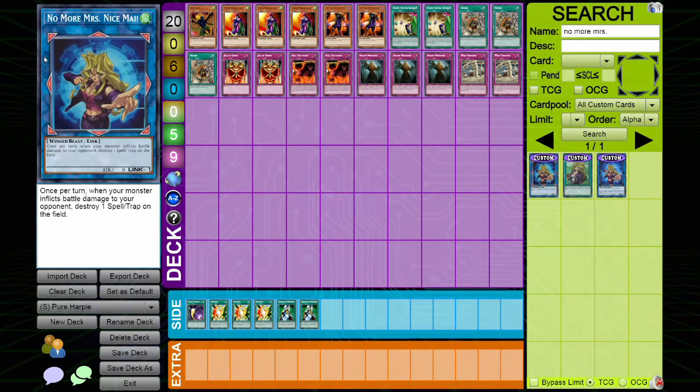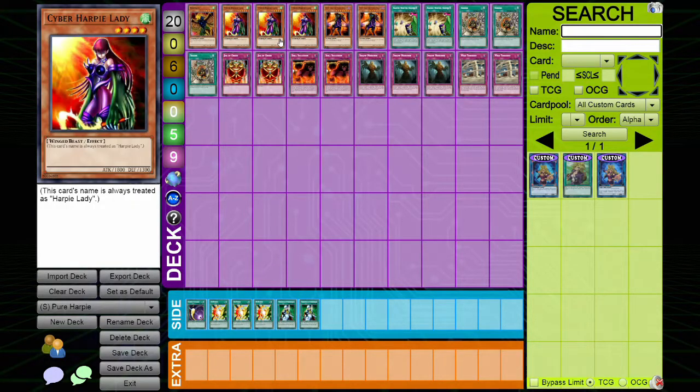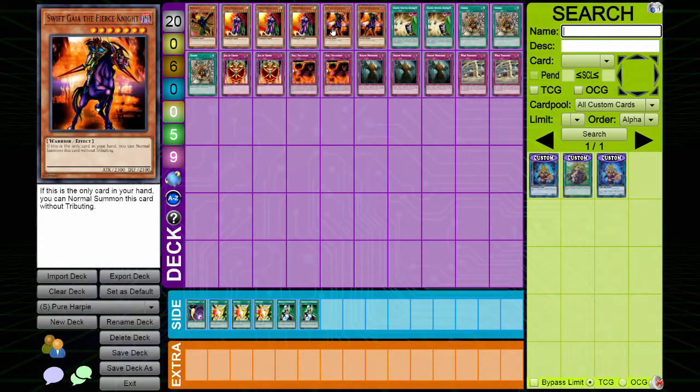No More Miss Nice Mia is our skill. In the main deck we're playing triple Harpy Lady — Cyber Harpy Lady, I should say. It's treated as Harpy Lady while in the deck, so you can't play Harpy Lady 1, 2, or 3 while playing this deck. We don't play Sisters or Elegant Egotist here — we don't need to swarm the field, we're just trying to destroy spell and trap cards with our 1800 beaters. We also play Bird Face so we can search a Harpy Lady whenever it's destroyed by battle.